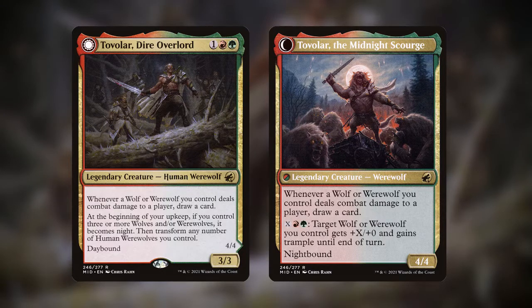Tovalor is, in case it's not clear, a werewolf-focused commander, which is exactly why I chose it for the season — very little is as iconic as werewolves. This deck is going to be all about werewolves, playing them as wide as we can despite their normal restrictions, and overwhelming opponents for the kill.